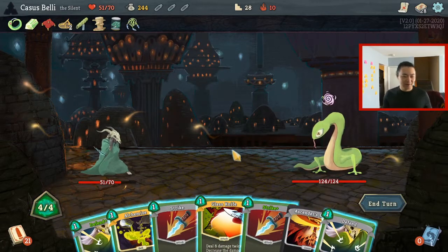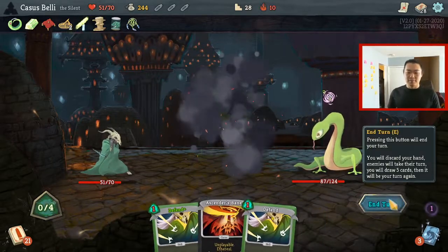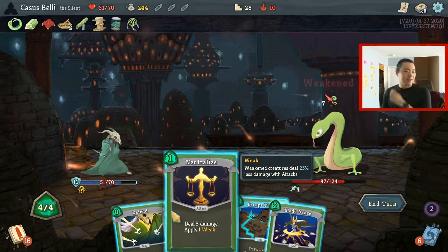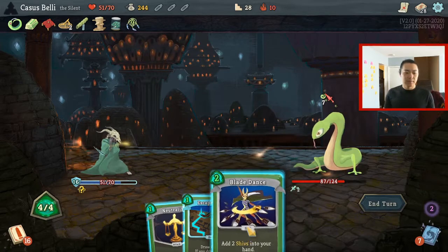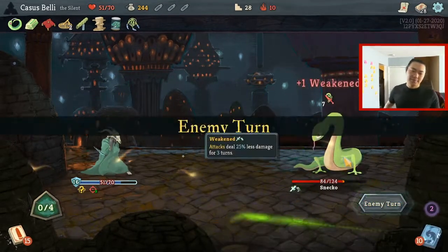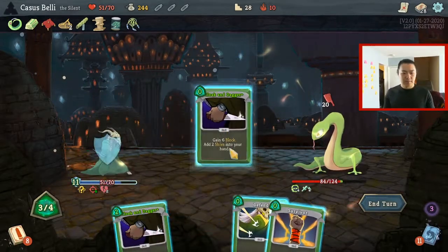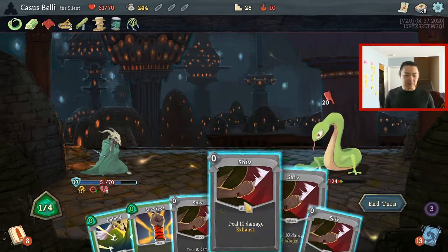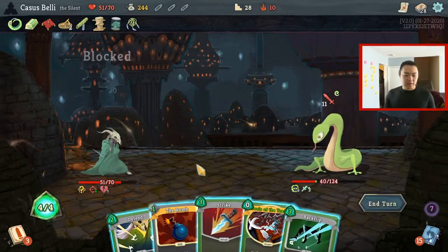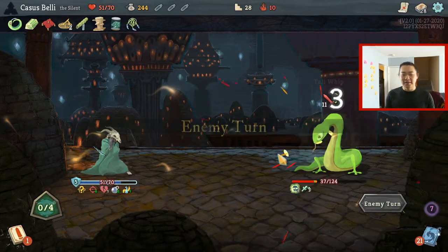Snecko! Oh no. Oh no no no no. I regret everything. You know what — burn the Alchemize out of my deck. I won that event that lets me eat the card to the purple spirits, so they can just eat the Alchemize and actually get some benefit out of it. Might as well draw. I think I want to upgrade the Accuracies at this point. Sure — since everything costs zero, let's just play everything in this order. That worked out pretty well.